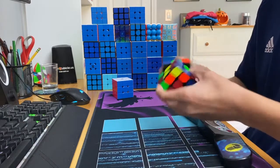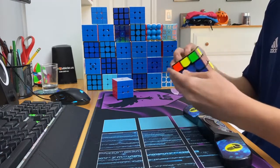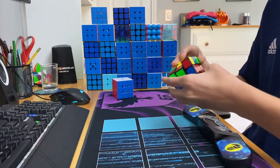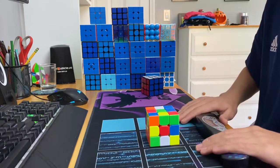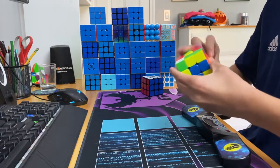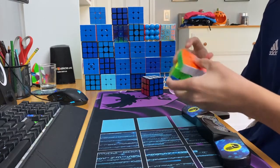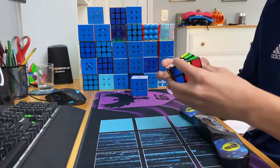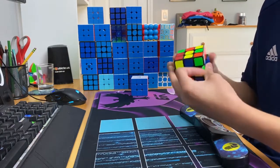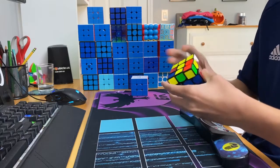First solve by the Valk — being a little cautious here, making sure it does not repeat what the Dian Tengian just did, just trying to get a better time. That's exactly what happens with an 18.08. Second solve by the Dian Tengian — has to do something here or it faces a loss against the Valk. Gets onto OLL, looking to be a pretty nice time — 14.28. Second solve by the Valk, now has to follow up with a very nice solve, but the bad OLL there leads to an 18.5.